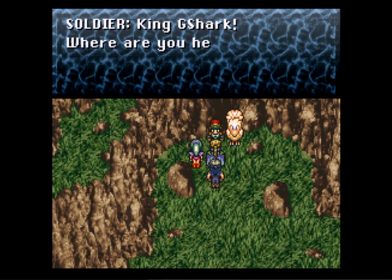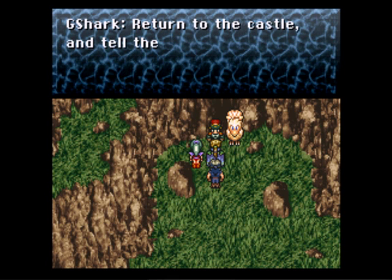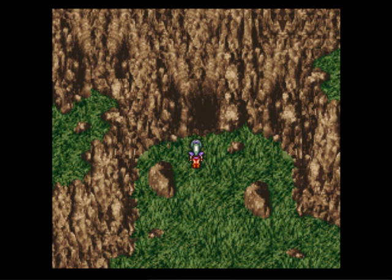We'll go in and hold her. King Gnome Shark, where are you headed? Through the cave and eastward to South Figaro. Return to the castle until the others are safe. Yes, sir. Take care. So he's going to hop on his chocobo and head back to Figaro.